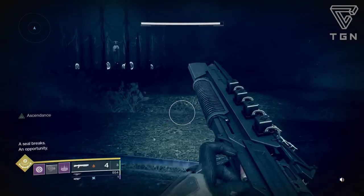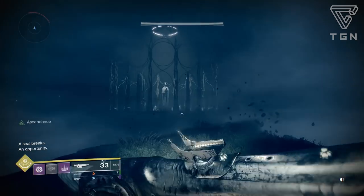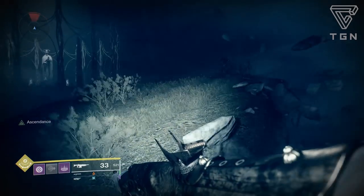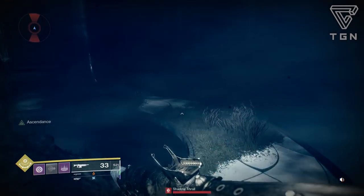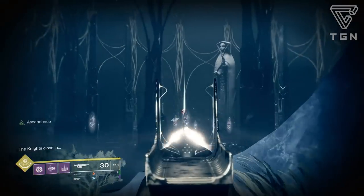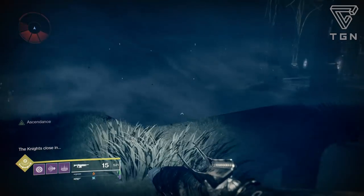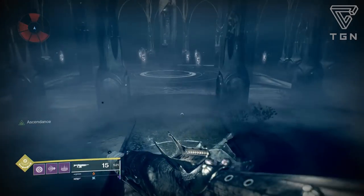Once you take care of the blights, come back to the center and destroy all the crystals. Be forewarned that the knights spawn in the center right when you get there. I popped my super — that seemed to work and it backed them off a little bit. I saw somebody go in with a Midnight Coup and they did pretty well with that. Once you destroy all the crystals the chest will pop up with your loot.